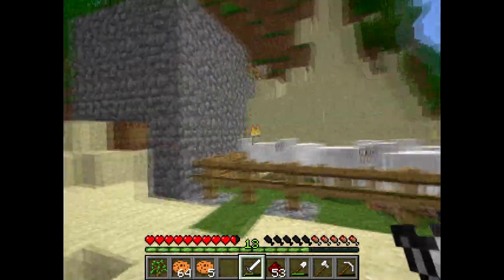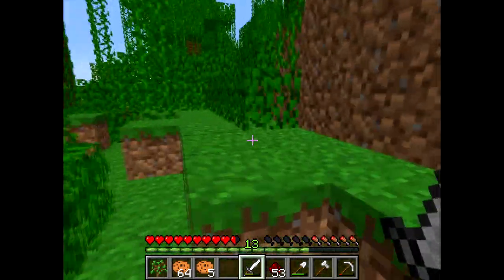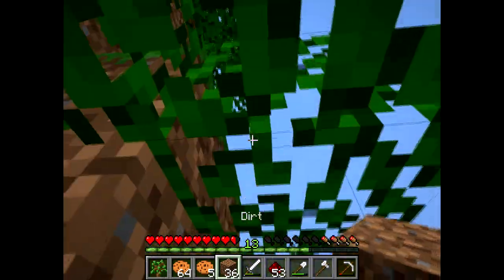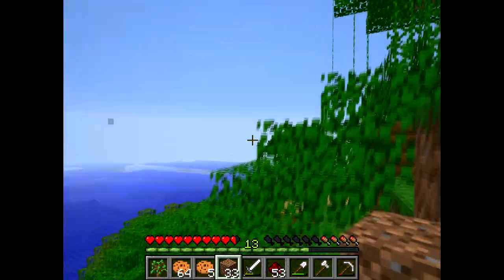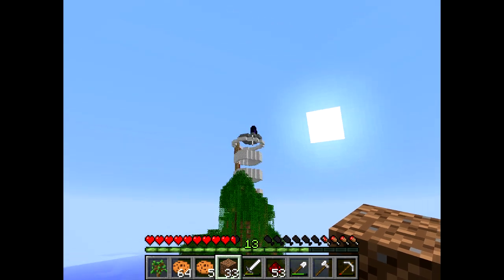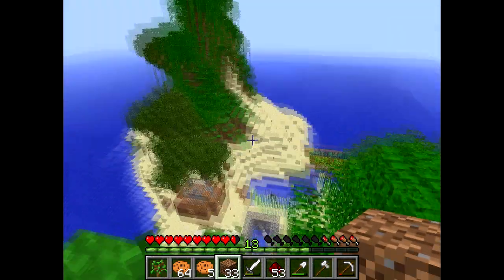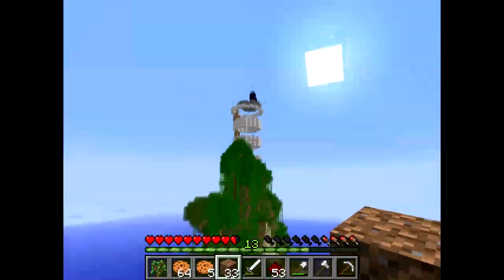Let me quickly climb up this small mountain right here. As you can see now, the lighthouse — I made it a bit smaller. Earlier it was bigger, but now it's three blocks wide at the middle point instead of four blocks wide. I wanted to finish it so we need red wool.